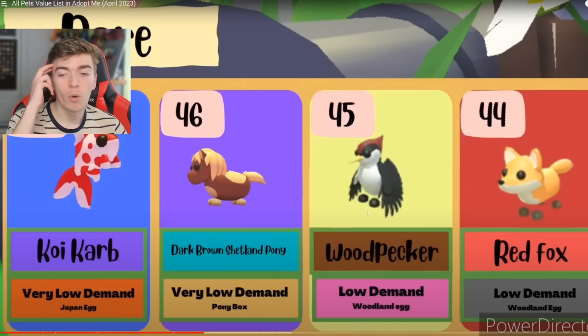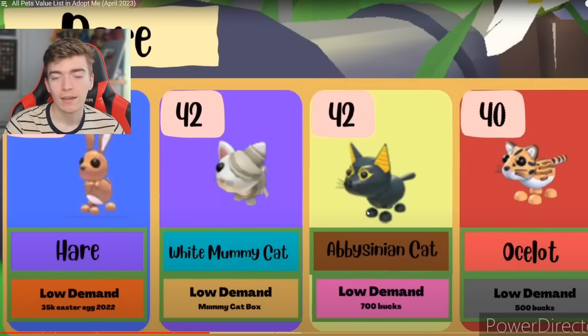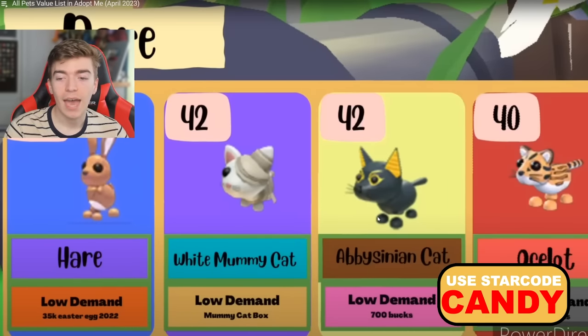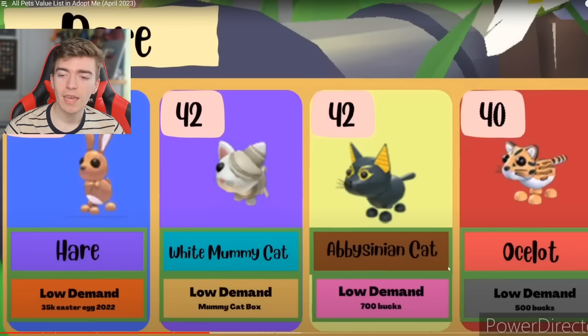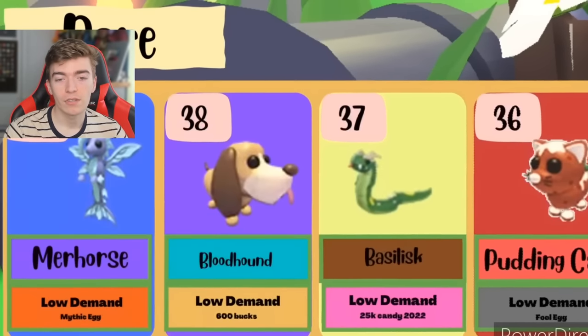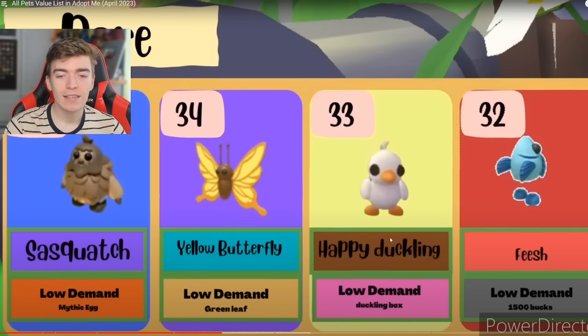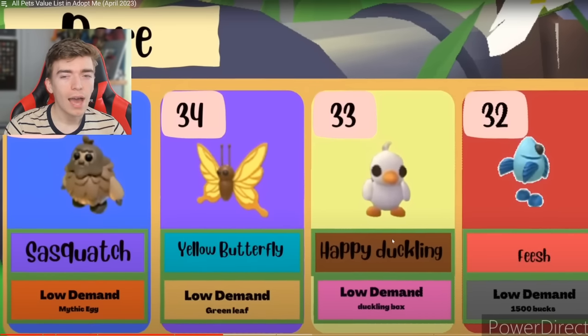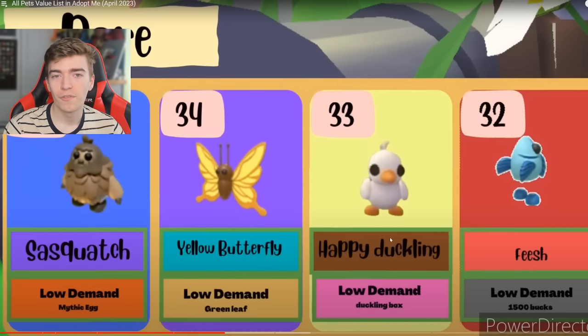Then we've got the koi, the pony, the woodpecker, and a red fox. Those came out of the woodland eggs, which is somewhat recent. Then the hare — 35,000 easter eggs — it's a lot. I've only managed to get one hare so far. Then the white mummy cat, the abysidian cat, and an ocelot. You'd think the abysidian cat would be better than an ocelot since that's 700 bucks and the ocelot is 500 bucks, but I guess you guys based it off of preppy values and the ocelot looks cuter. Then we've got a merhorse, the bloodhound, basilisk, and the pudding cat. Then a sasquatch, a yellow butterfly, a happy duckling — has that much demand? I'm gonna test that theory and trade some happy ducklings to see what offers I get.